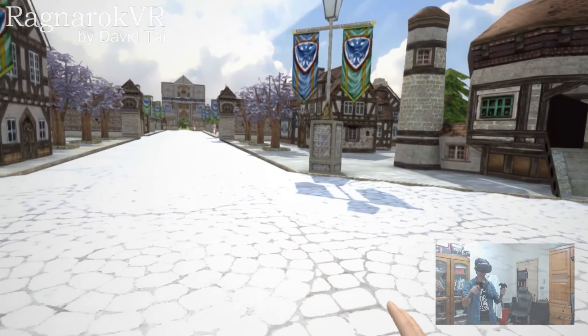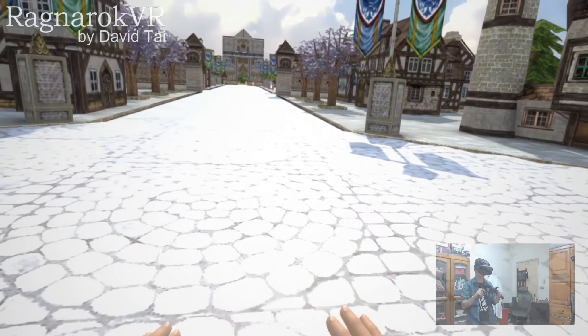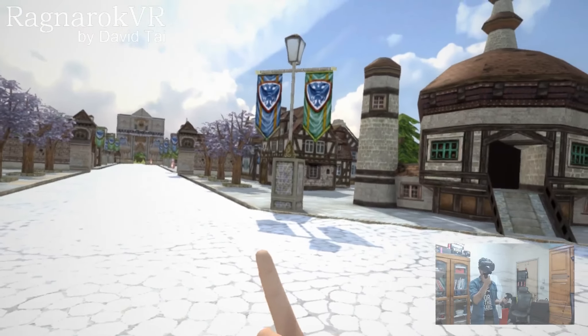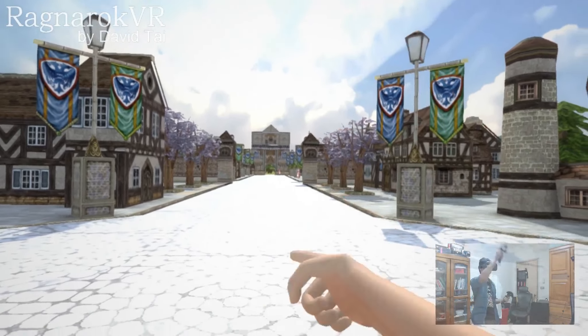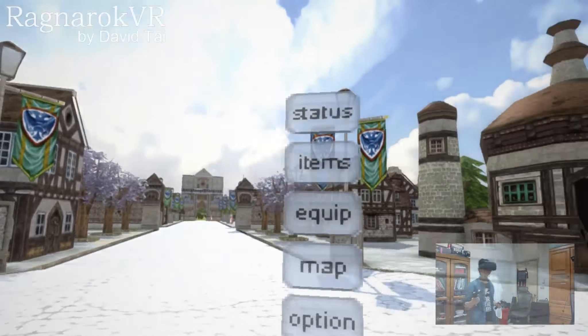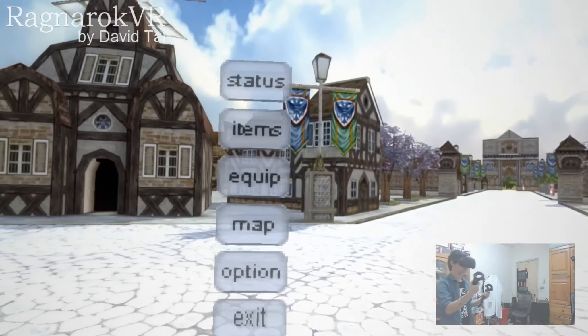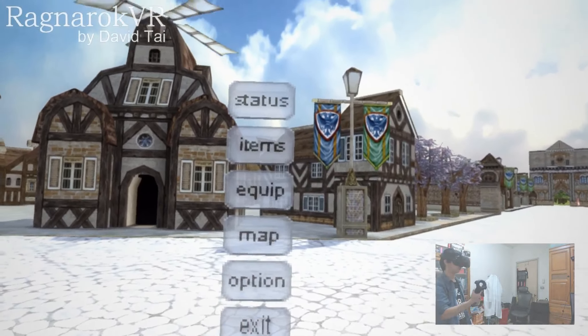This hand can also be used to grab weapons and items. Before that, I'm going to show you this structure. You can actually swipe in front of you to open the main menu, and the UI system will always follow you, facing the player.